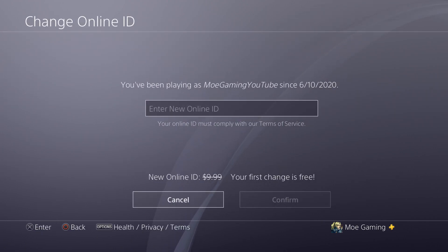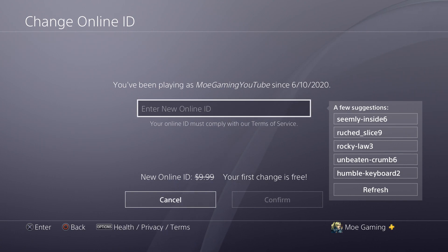Once you're in here it might tell you to sign in if you haven't already. I've already signed in so it's not prompting me. As you can see, I just created mine a couple weeks back. It now just tells me what the ID is and what I want to choose. It's suggesting some names — I'm obviously not going to choose any of them. I like my name. If you guys want to add me, it's Mo Gaming YouTube on PSN.